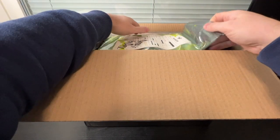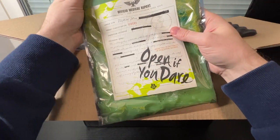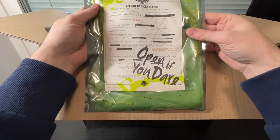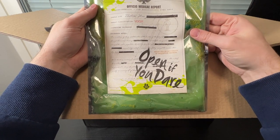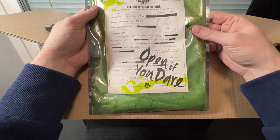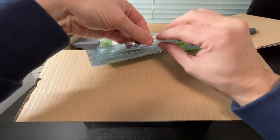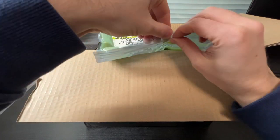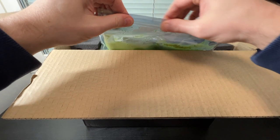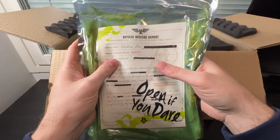It is padded. First up we have a pouch full of slime, and some other stuff. 'Open if you dare.' It's an Officio Medicae report — Confidential for Administratum, Administratum eyes only. Threat classification: high. Of course we can open this up. Try not to get any slime on me. I don't think there is anything inside here — it is just the slime. I'm not going to put my hand in there, but a cool item nonetheless.